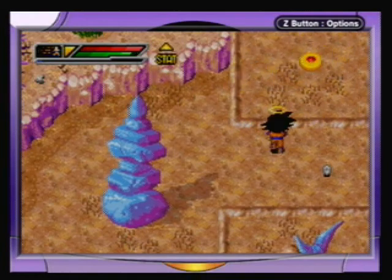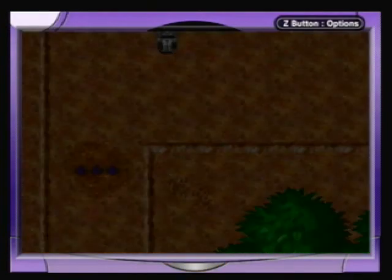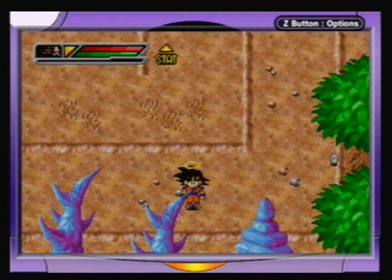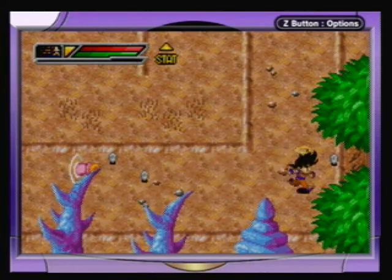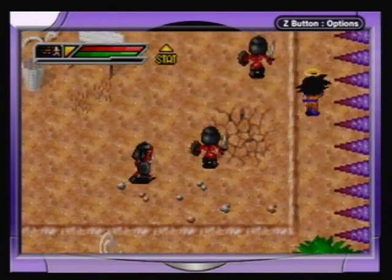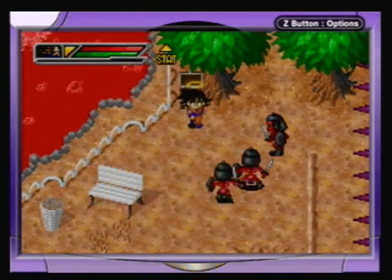Instant transmission can hit that switch, which will lower those spikes for us to walk through. This is actually the best place to grind in the whole game after the end game. If you wanted to max your characters out — you don't have to, but for those who feel the need — hell is the best place to do so. Right now though, we're trying to find Vegeta.